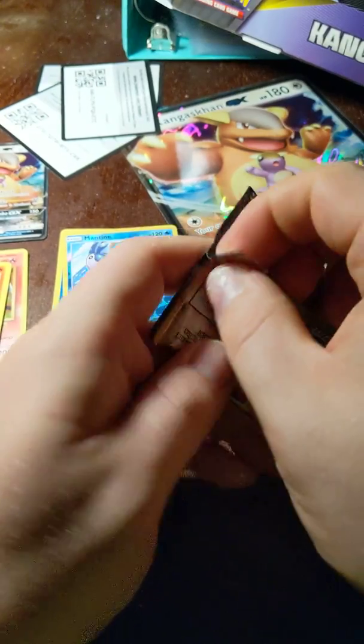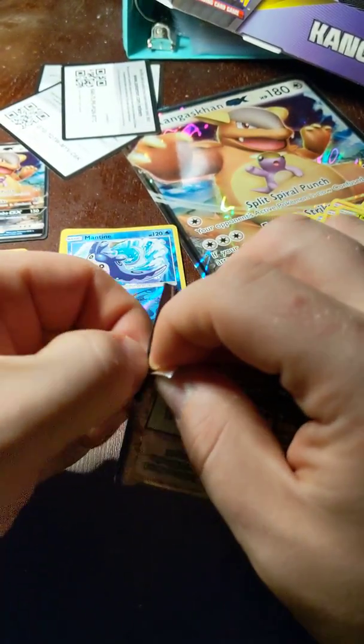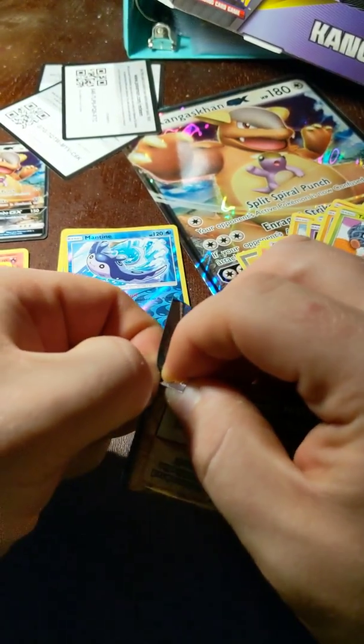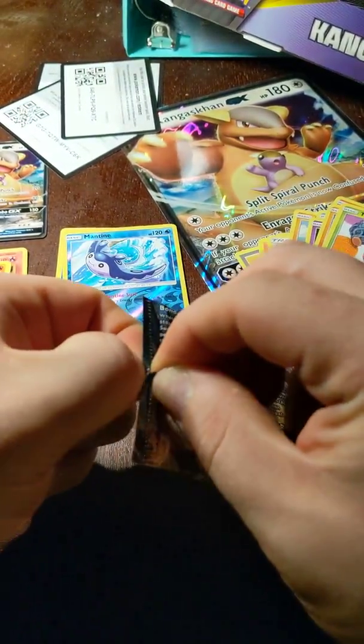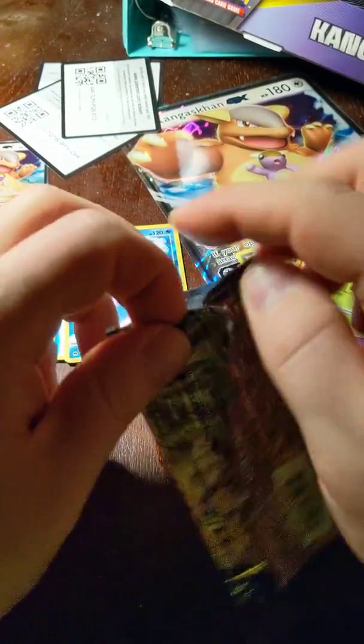Unbroken Bonds. Everybody knows what everybody wants out of these Unbroken Bonds packs — and that's the Hyper Rare Reshiram and Charizard card. I'd be happy with a decent pull out of an Unbroken Bonds pack because from what I've seen, Unbroken Bonds packs are very, very, very difficult to pull out of.